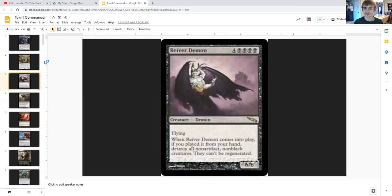Reaver Demon is a 6/6 flying demon for four generic and quadruple black. When it comes into play, if you played it from your hand, destroy all non-artifact and non-black creatures. So our slugs and our commander are safe, and everything that isn't an artifact creature or a black creature is dead.